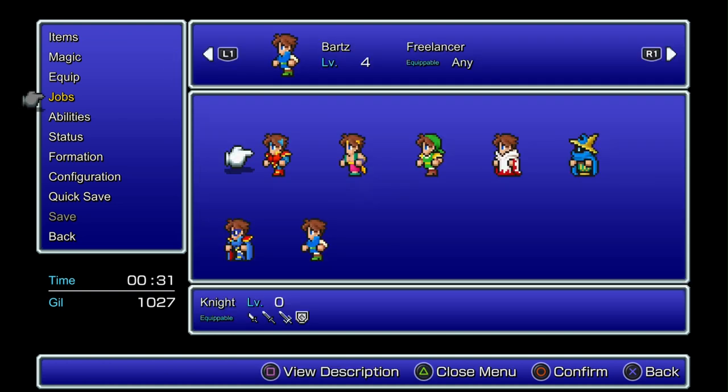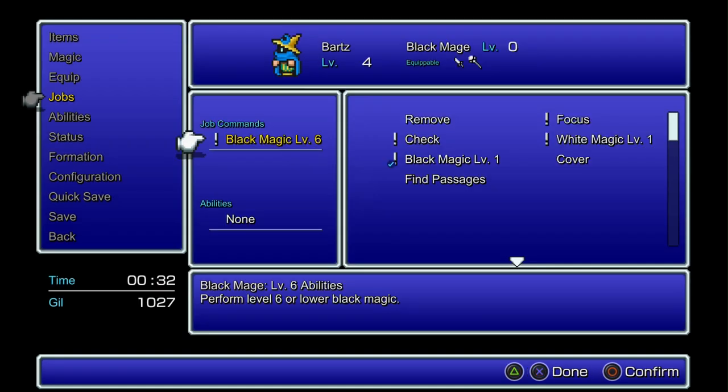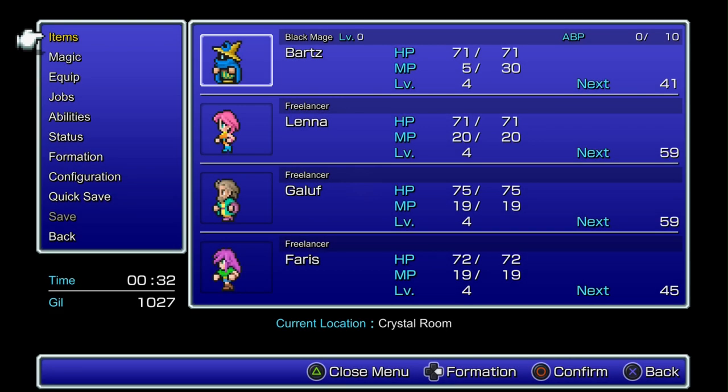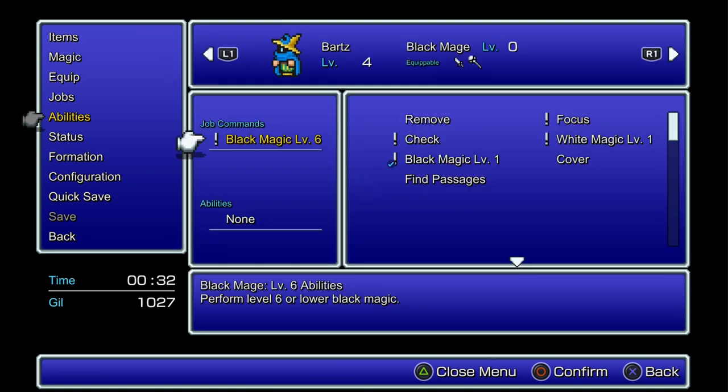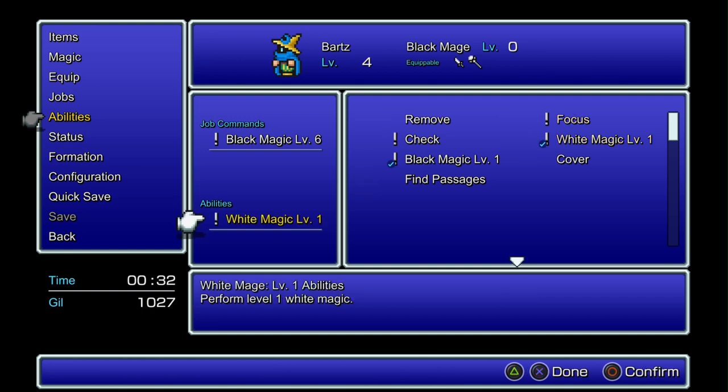It mirrors Final Fantasy III in a way, but it just evolves on that premise. The biggest difference with the jobs in V is that you are basically not penalized for changing jobs. You are allowed to swap whenever you want — you just pop into a menu, pick the character you want to change jobs on, and you're ready to go. With Final Fantasy III on the DS version, you used to take a health or level penalty for like 10 fights. This one, whatever level you had the job at stays at that level, and that's it.